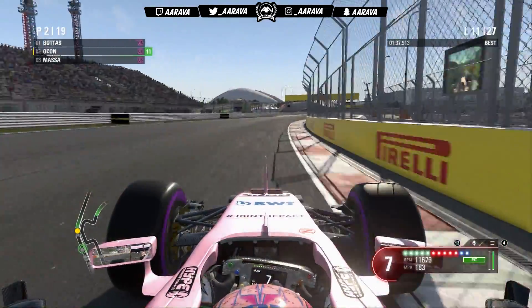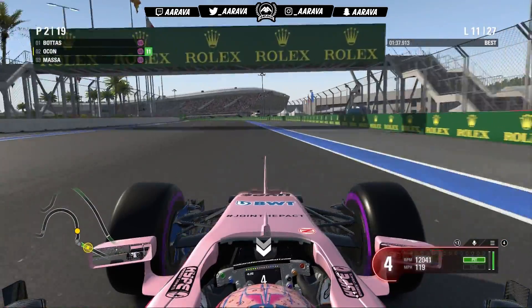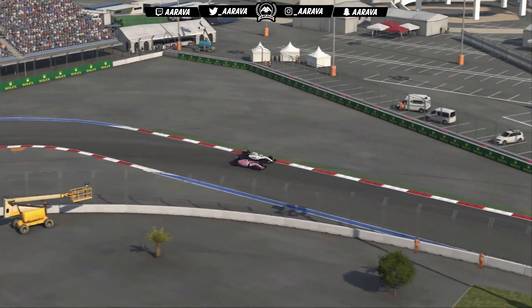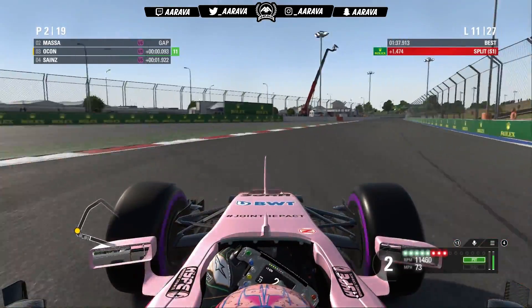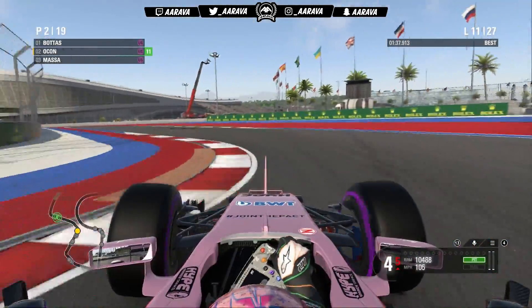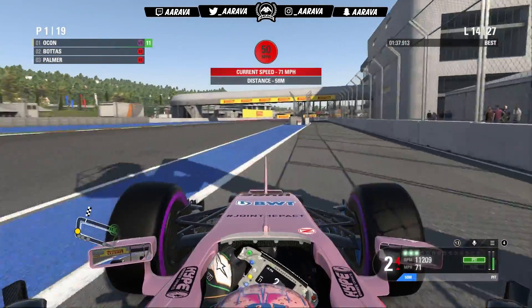Verstappen comes in for his pit stop. We go on to lap 11 and we're still out on these Ultrasofts. We're in P2 now but we're being hunted by Massa. We go defensive to the inside line to defend into turn two — Massa tries to hang around the outside. It doesn't work out for him, but he gets a better exit. Into turn three we've got the outside line, and Massa goes around the outside into turn four and gets us. We're going to have to try and outbrake him into the next corner. We do keep P2 for now. The plan is to run a lot longer on the Ultrasofts than Verstappen or the Mercedes and Ferrari cars did.